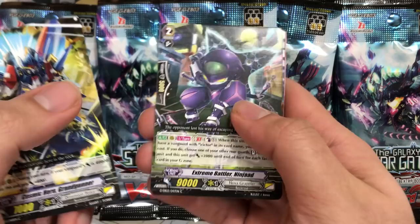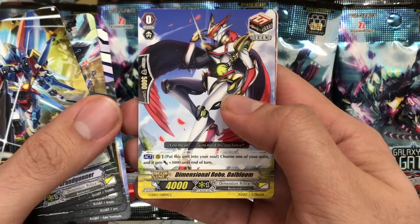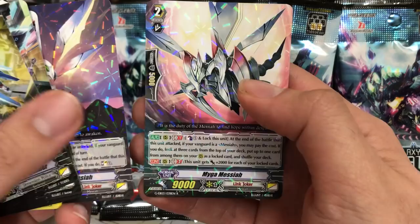Grand Gunner, Ninjad Extreme Battler, Build Standard, Dimensional Robo Die Raptor, Dimensional Robo Die Bloom, Vlastos Messiah, and Myga Messiah.